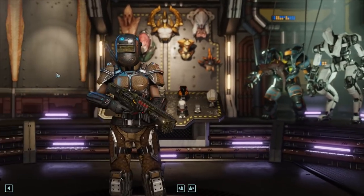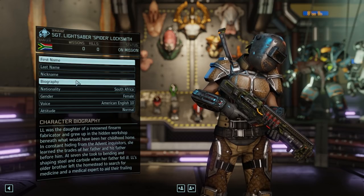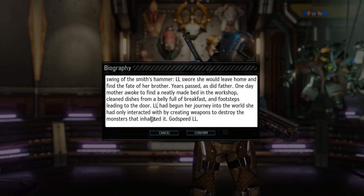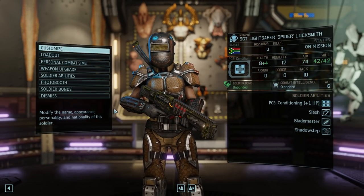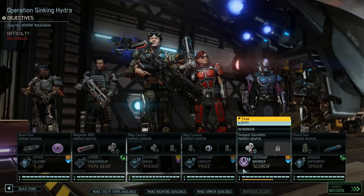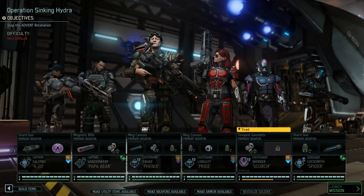I think we've seen this — we've read this, I remember the LL. Yeah, we figured out this would be a good class for her. 420, Pop-Up-Bear, Phoenix, Pride, Scorch, and Spider coming up. Very difficult mission — stop the retaliation. We're gonna try our best. Wish us luck. We'll see you guys next time. Bye.